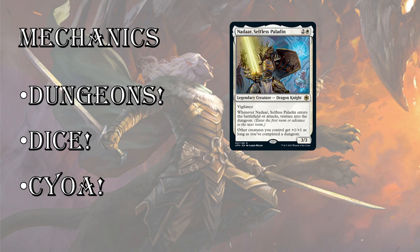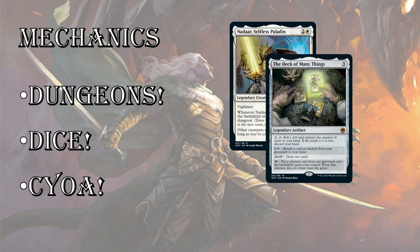The next mechanic — Wizards is hitting us over the head with it — is dice rolling. You've got to have dice, you've got to have dungeons. There's a ton of cards that have dice rolling on them, and this is in all colors. There are also some colors in this set that manipulate your dice rolls to give you better chances at hitting those crits, those nat 20s.